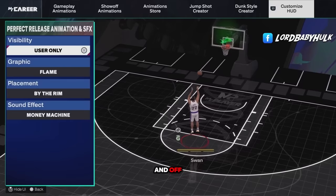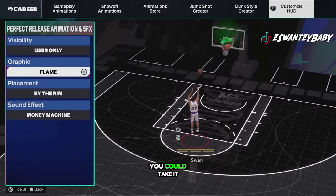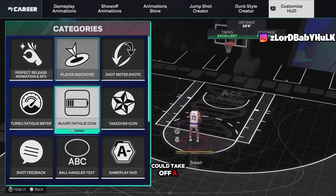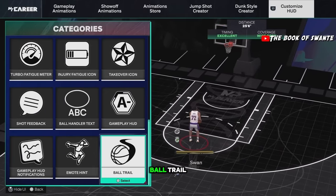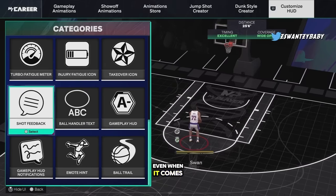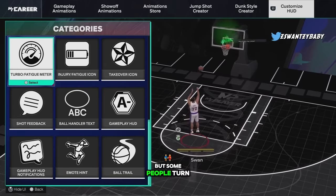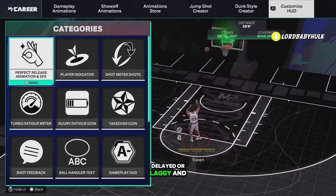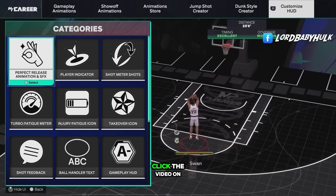In previous 2Ks, you could turn off a lot of visual settings — the green release animations, ball trail — and some people believe that adds latency and lag to your player. No ball trail especially — a lot of people shoot way better without it. Even the feedback some people turn off and say they shoot better. If you're really struggling, lagging, or delayed, test this out and see if it helps.